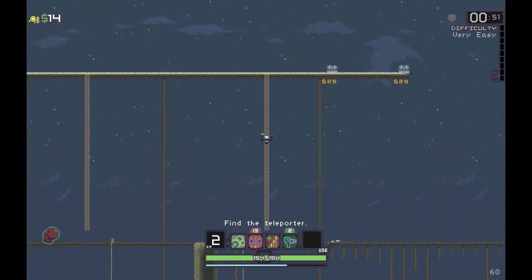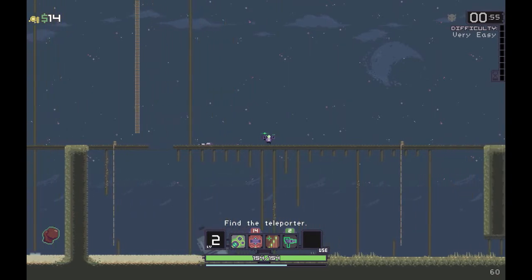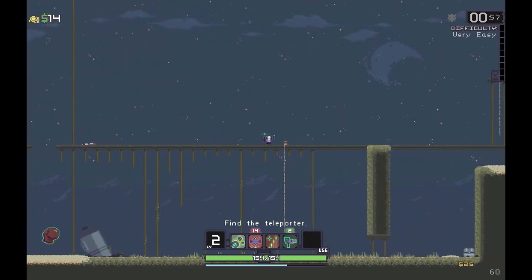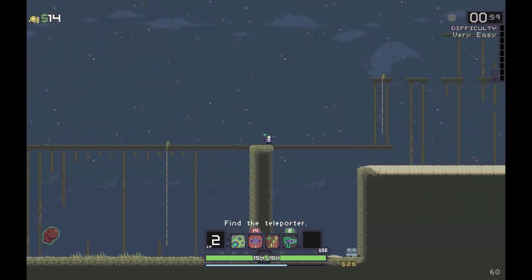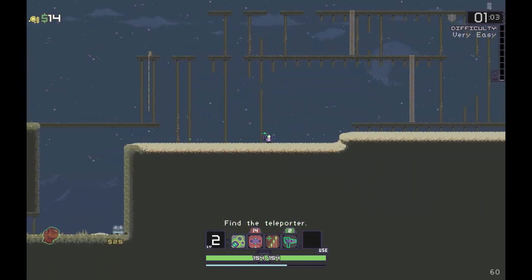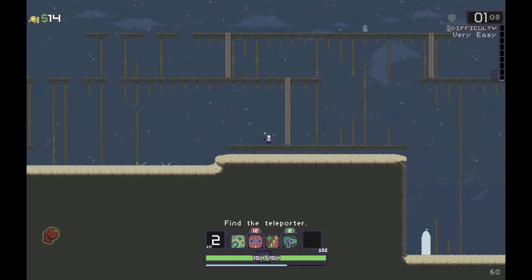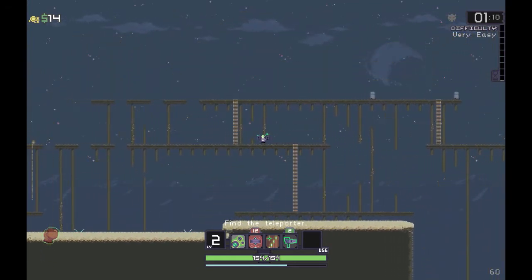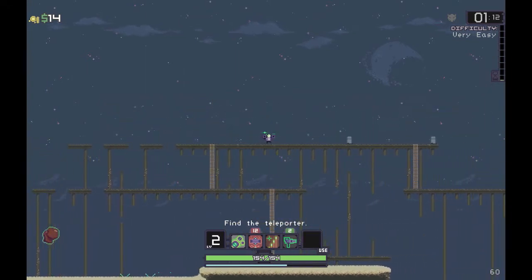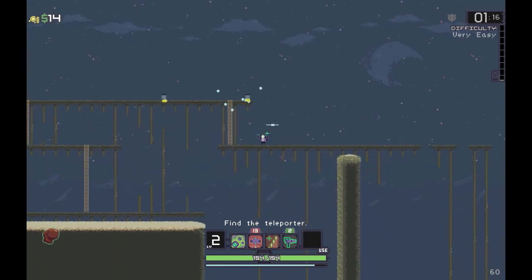You can carry up to 15 mines at once and two sentry guns at once. Once you deploy the mines they're on like a three second cooldown - so when you deploy them, each of those will take three seconds to recharge. Every three seconds that thing will tick up and give you another mine.